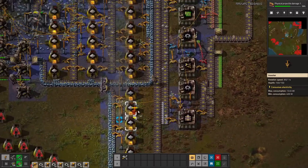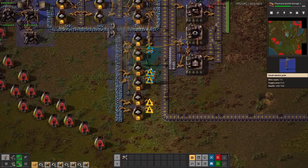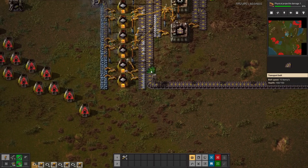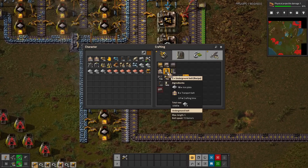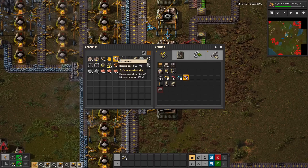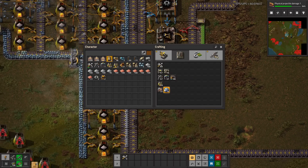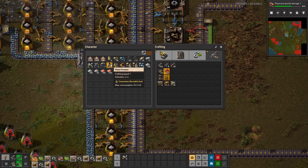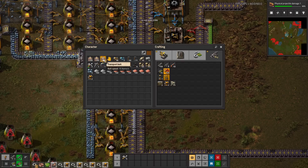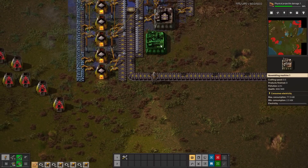We're smelting down here now - this is looking good. This can go directly into ammo production now. I'm going to go half in here, so half to science. I'm just going to cut in like that, and then the rest will go to ammo. We'll make another turret line. Let's sideload in like that, and then from here we'll make ammo.